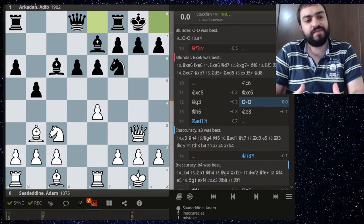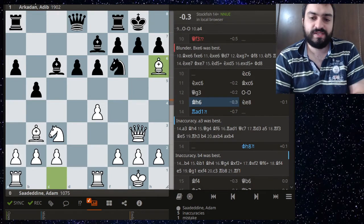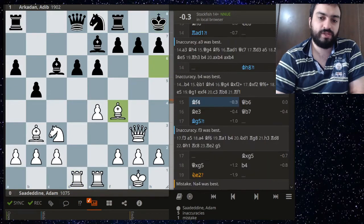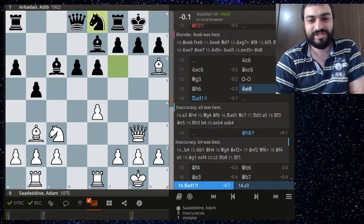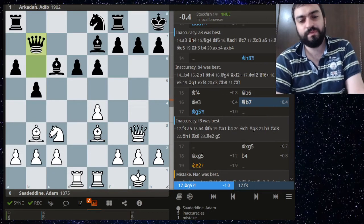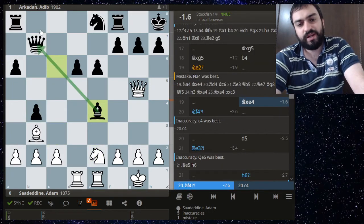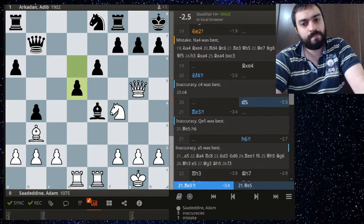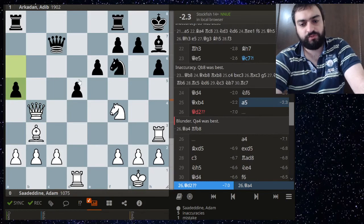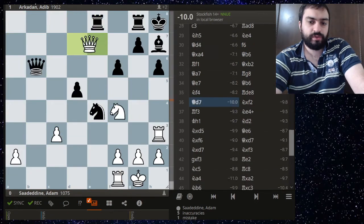If you don't want to play super aggressively against the Sicilian, you have to really really know what you're doing. Things go bad for white — the bishop went to h6, then to f4, then to e3 gaining a tempo, then g5 — wasting a lot of time with the bishop, and that proves to be white's downfall. He just loses a pawn, and in this position losing a pawn like that is too much. Adib's conversion was quite good, the bishop gets trapped — white should have played queen a4 to prevent that, but it does get trapped.